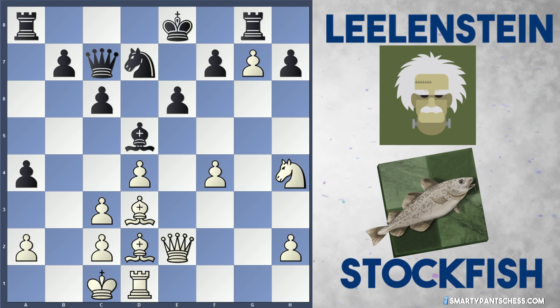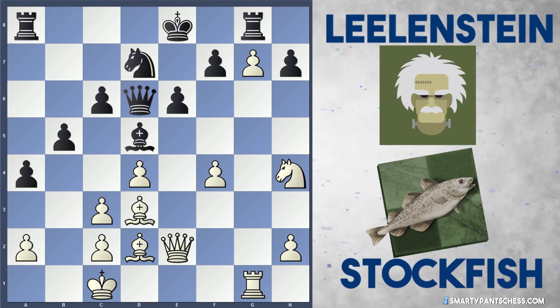So it makes me wonder if black should have maybe gone in for this bishop takes a2 idea here. Instead, Lelandstein played b5, trying to launch an attack against the white king. White plays rook g1, and we should remember here that actually white is the exchange down, after all of black's shenanigans in the middlegame. Lelandstein plays queen d6, maybe threatening queen a3 check.